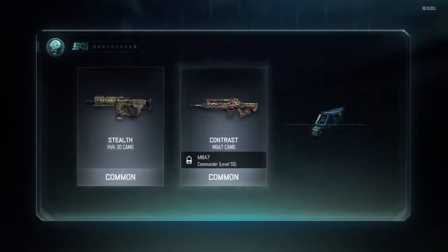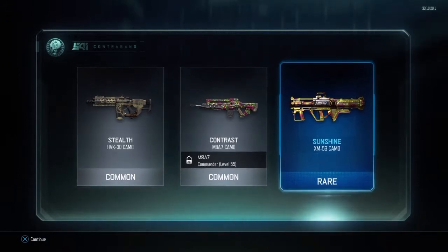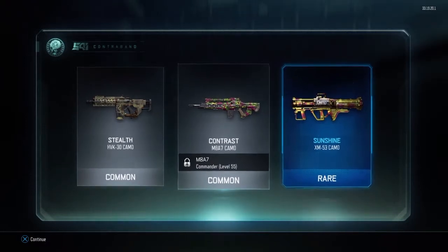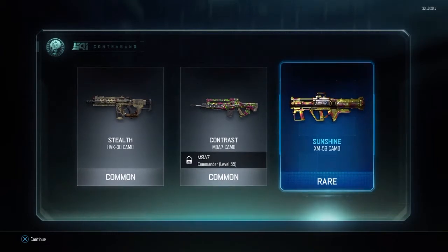Rare, let's go. Oh no, please, give me something good. I like the sunshine camo but the other two... The M8A7 one is pretty nice. I'm not really a fan of the rare, so.